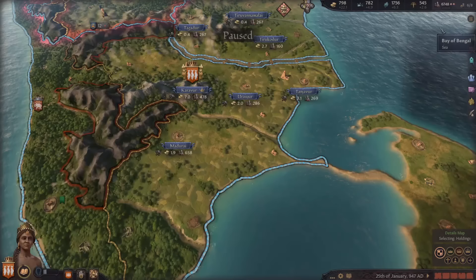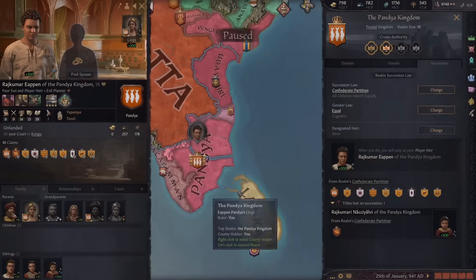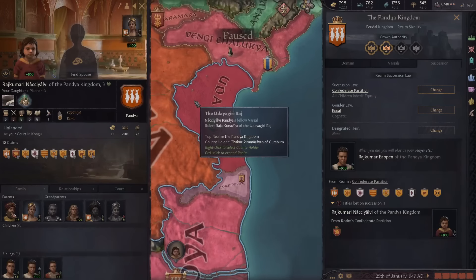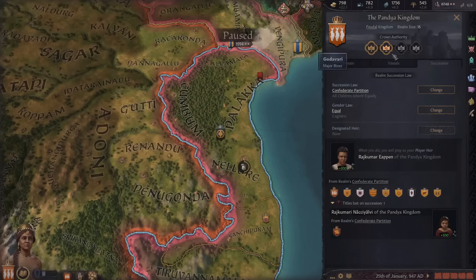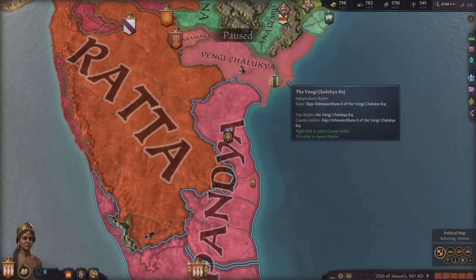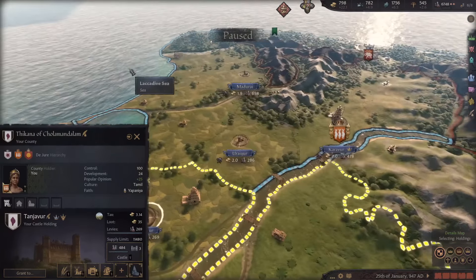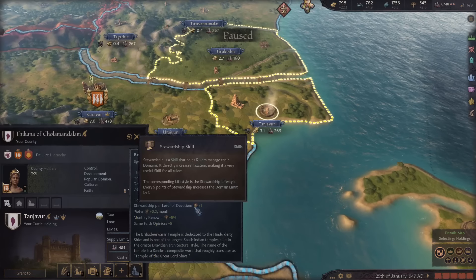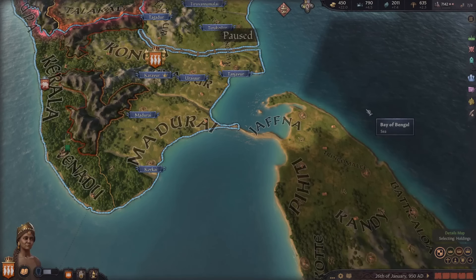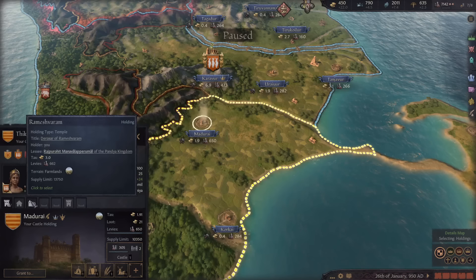My second son just turned 16 and got the best trait for learning perks - 19 learning. Looking at our succession, our genius son with good traits and stats will get pretty much all of our land, only losing three counties to our genius daughter. Having another king or queen will help our renown a lot and hopefully she'll rise up and be a good ally. We now have two lovely temples in our land and are getting a good amount of stewardship from it, plus increased taxes.